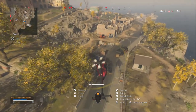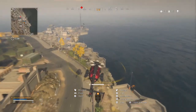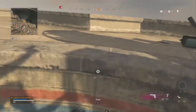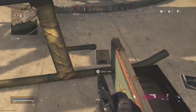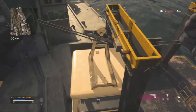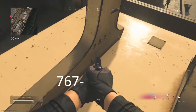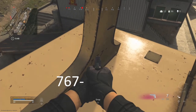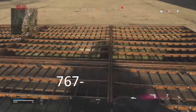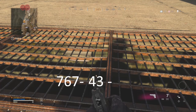Now that you know all 26 photo locations you can find your three locations from the briefcase to get parts of the code. I'll show you how to read the code with an example. I found the briefcase and my three pictures were fall, generator, and gondola. I went to gondola first and saw the code was 767-dash — this tells me it's the beginning of the code. I went to generator and saw the code was dash-43-dash — this is the middle of the code connecting middle and end together.